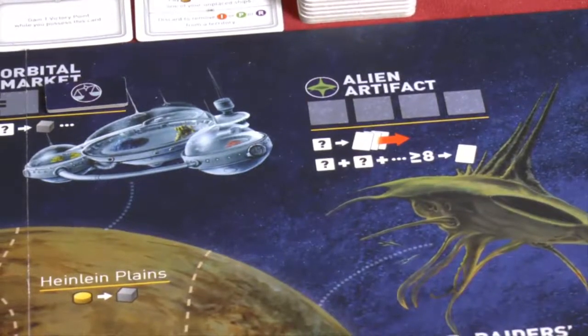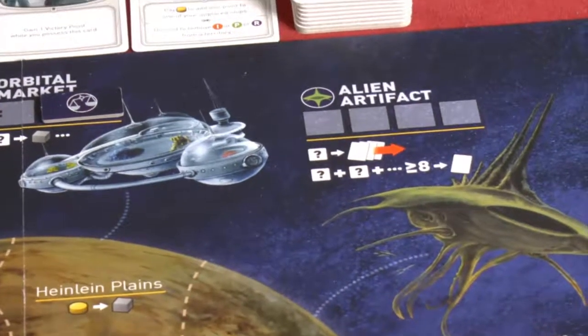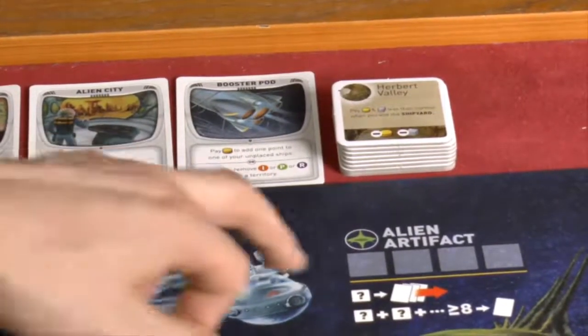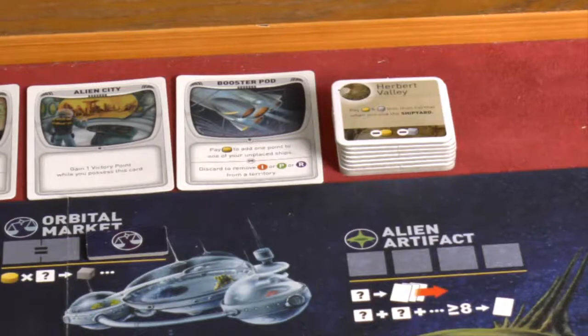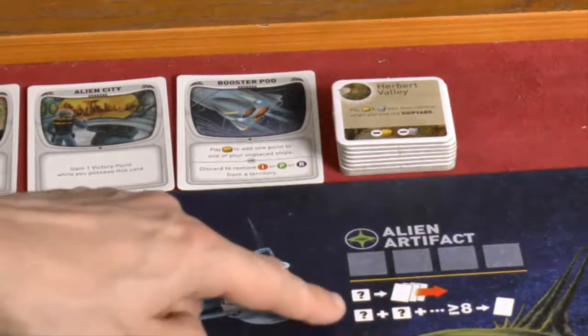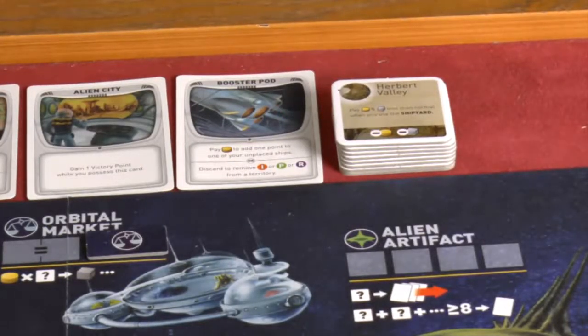The Alien Artefacts station is where you interact with tech cards. Placing one die there lets you cycle the cards - discard all three face-up cards and draw another three, either to get better ones or deny opponents. Placing two dice totaling eight or more lets you take one of those cards. These cards can give victory points, let you augment die rolls, or affect other players - a wide variety of useful abilities. You could base your whole strategy around getting a ton of them.